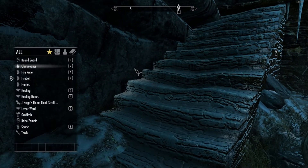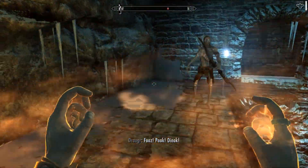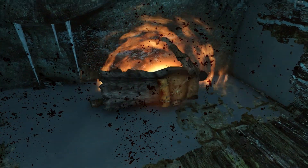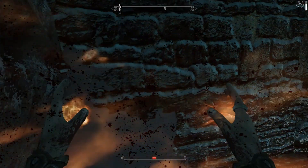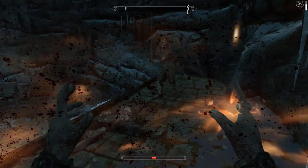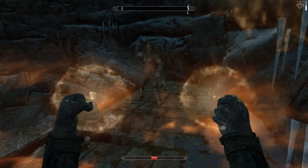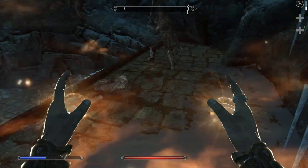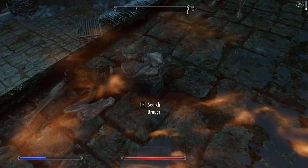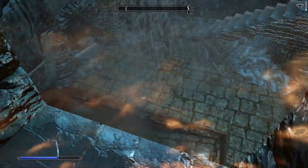So what we're going to do here is equip Jizargo's flame scroll. I'm going to do a small amount of healing. I think Jizargo has a few kinks to work out with this particular spell. Nothing up here, so we'll hop down.